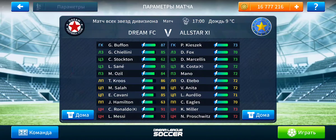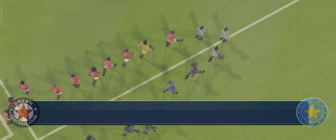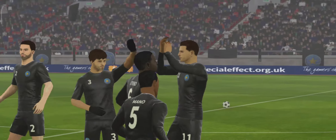Here we have it — the division's best are up for it today and hoping to show this dream team what they're made of. Sit back and relax. Both managers have picked strong line-ups today, no real surprises. And this is the XI unveiled by the home team. Here is the away team formation. And we're off — this should be an entertaining game.